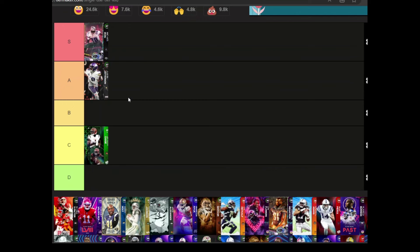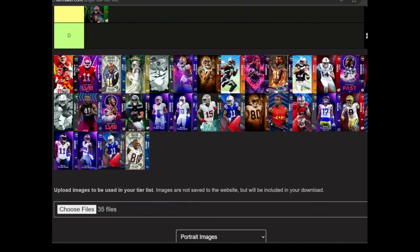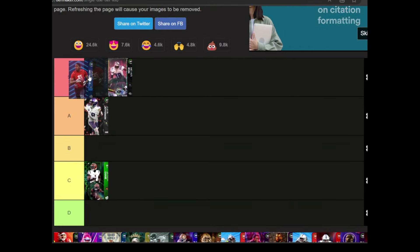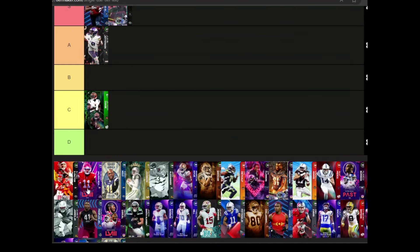Jamar Chase is not very good, he really isn't. Talking about abilities and thresholds — please don't waste your coins on this card. He's good in real life but not with this card; his next card might be amazing but not this one. Harrod Bay is going to be S-tier because he gets an X-factor, YAC him — go get him, six foot two, crazy fast, crazy good.